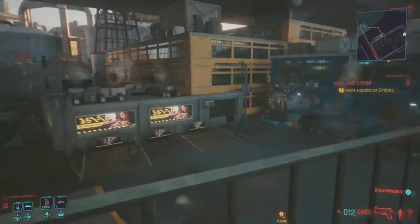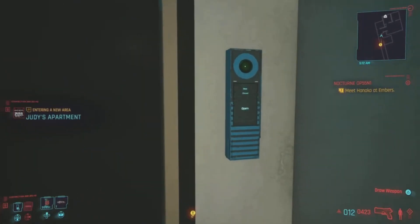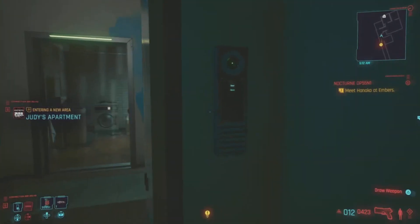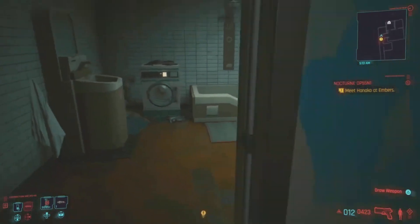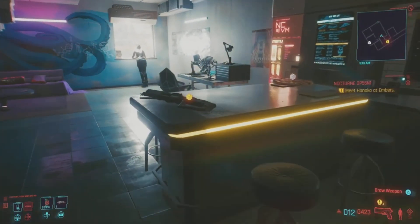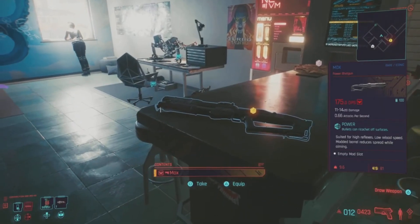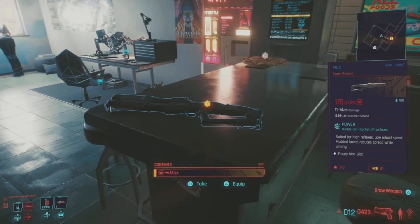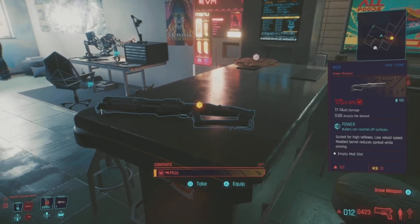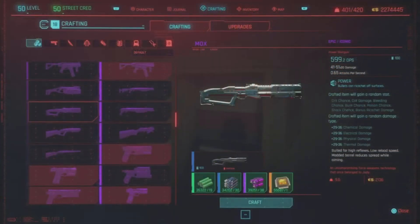Head on over to Judy's apartment — you can enter through the front or the back entrance. Once you make your way inside, which you now have access to, sitting right here on the table will be the iconic Mox shotgun, which can be upgraded all the way to legendary. Just pick this up, craft it up, and get it all the way to legendary.